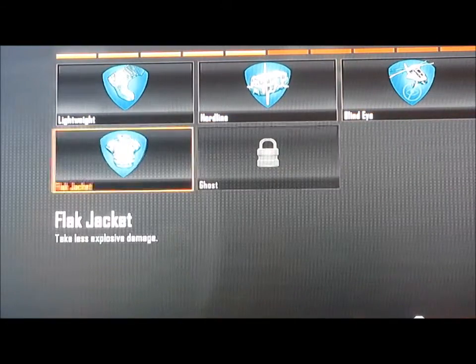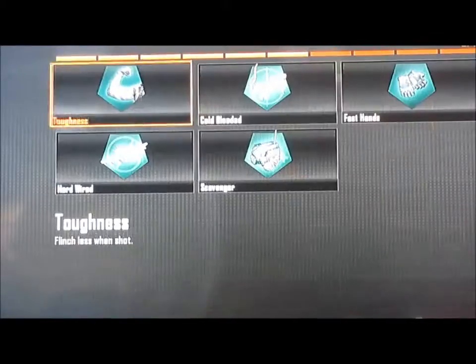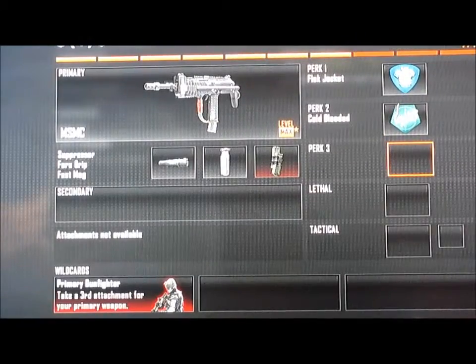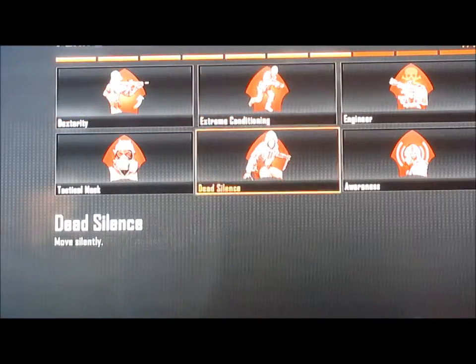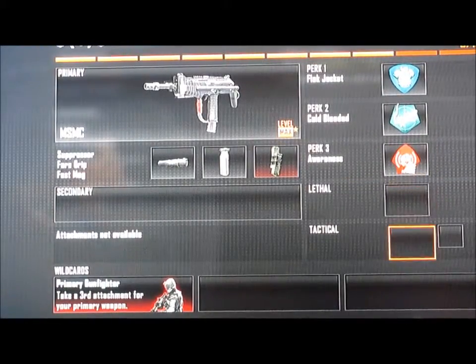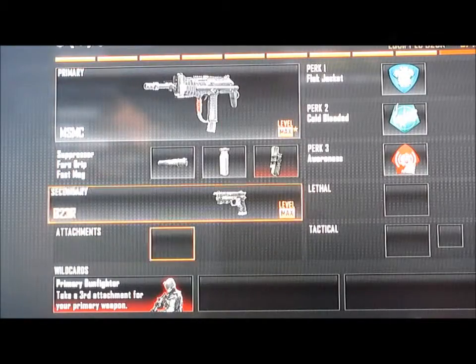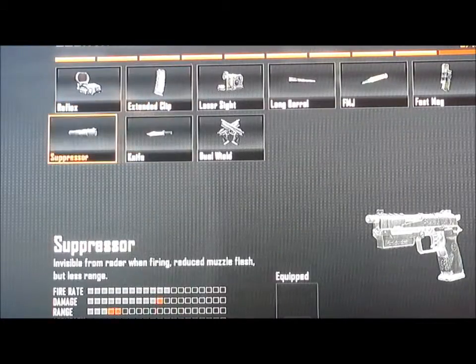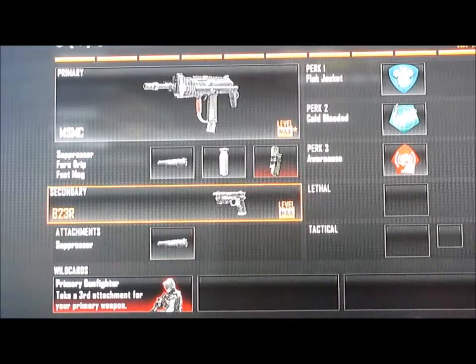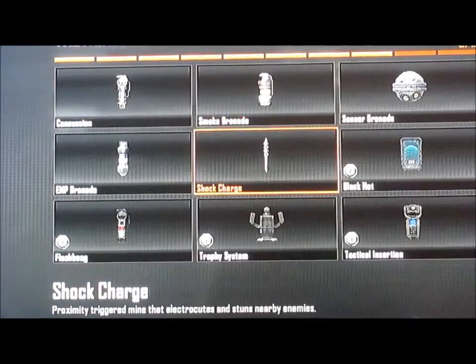The perks are flak jacket so you don't die by grenade and semtex, cold blooded so the enemies don't see your name, and awareness so you can hear your enemies better. You can put a secondary if you want — the B23R with suppressor — but since I'm more of a ninja I troll people, so I put the shock charge.